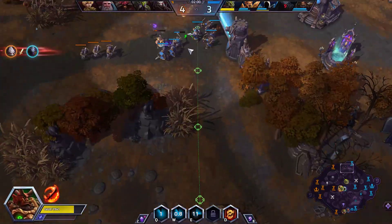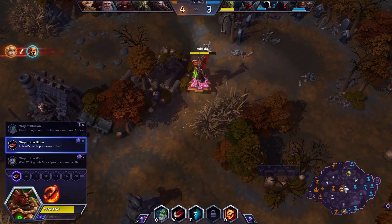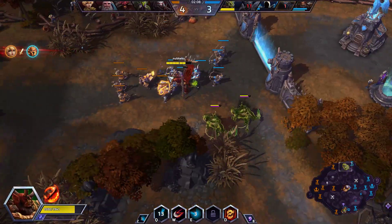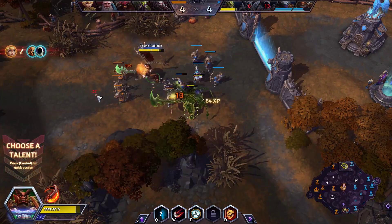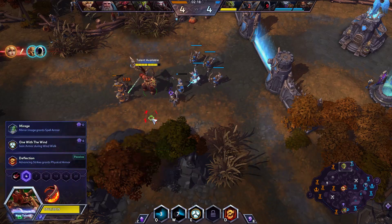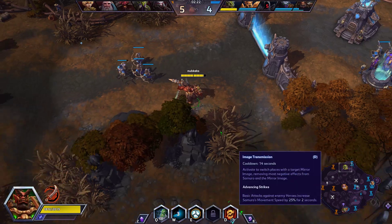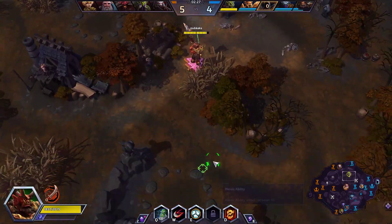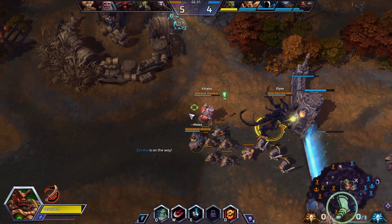We've got a death up in top lane. Not going so hot so far this game. We've got another death. I don't think we're probably gonna win this one. It's gonna be tough. We're gonna get Mirage — I think we're gonna need it this game. They've got quite a lot of bursty damage. At least ETC hasn't died yet. That's a start. Step one.